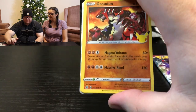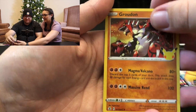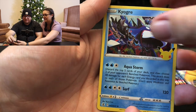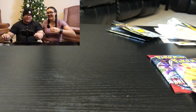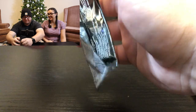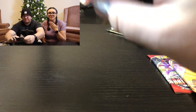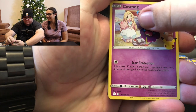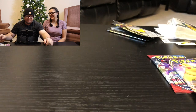Next pack: Groudon, Reshiram, Kyogre, and a Professor's Research Full Art — we have a few of those but it's still a cool card. Following pack gives us Cosmog, Cosmoem, Dialga, and the code card. We're trying a new dual-camera setup to see how we like it. Not having super good luck so far.